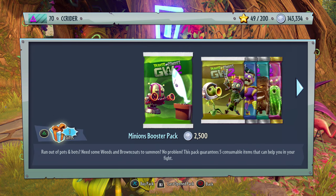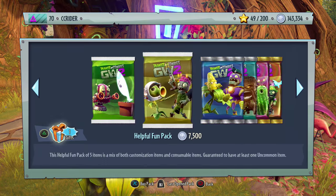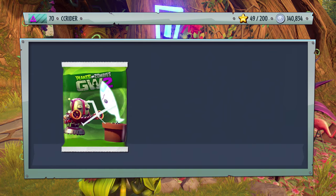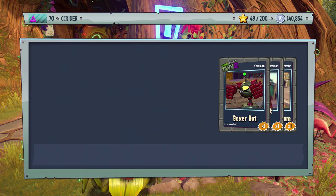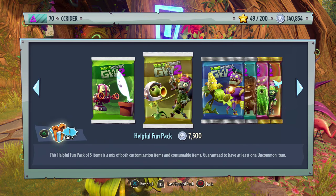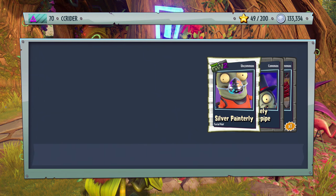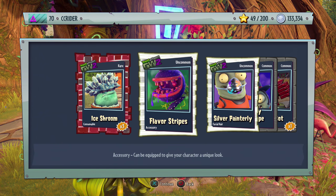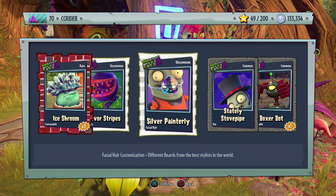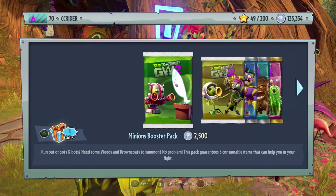We have 143,000 coins left. Let's open up one of everything besides the Phenomenal Character Packs. We get some more consumables, and from the Helpful Fun Pack we got Flavor Stripes, Silver Painterly, Stately Stove Pipe — pretty cool — and a Boxer Bot.